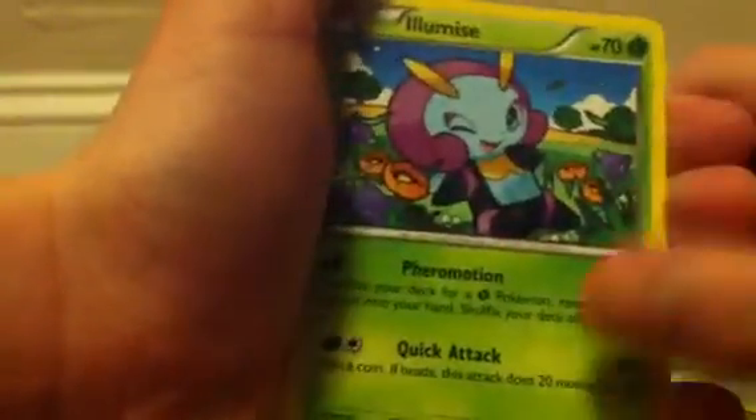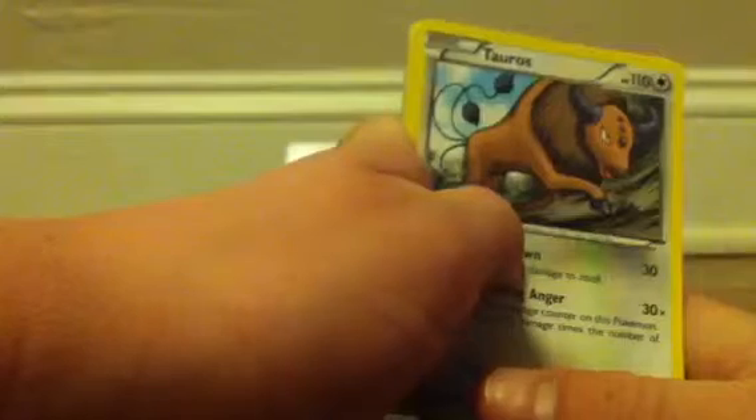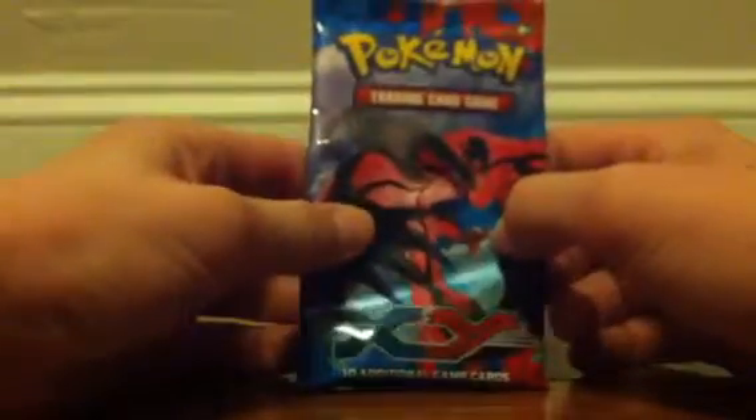We start out with a Fairy Energy, which is really nice. Then Bunnelby, Pumpkaboo, Chespin, Solrock, Illumise, Muscle Band. The reverse is a Corsola, which is an uncommon, and my rare is a Tauros.